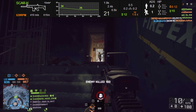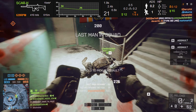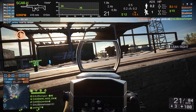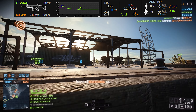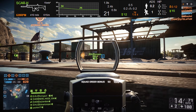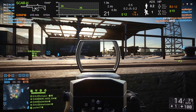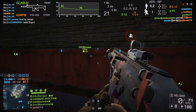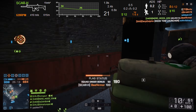Looking at the reload speeds and magazine size, the short reload clocks in at 1.9 seconds, which is actually a very fast reload for a weapon of this configuration — great for aggressive players in chaotic action. The long reload clocks in at 2.4 seconds, which you'll hit if you expel all your ammunition. This weapon only has a 20-round mag plus one in the chamber, giving you 21 rounds total, so you can commonly find yourself needing to reload after every engagement.